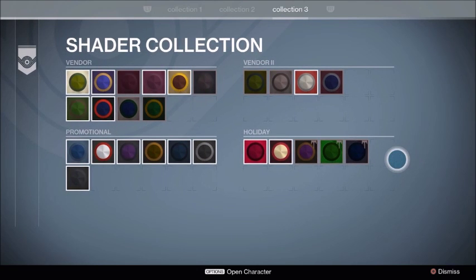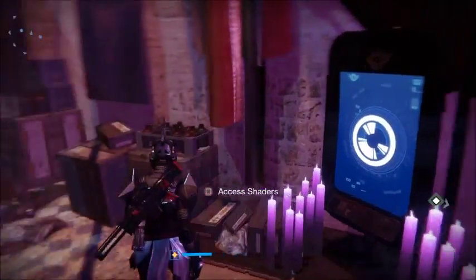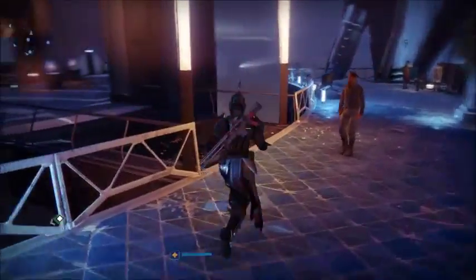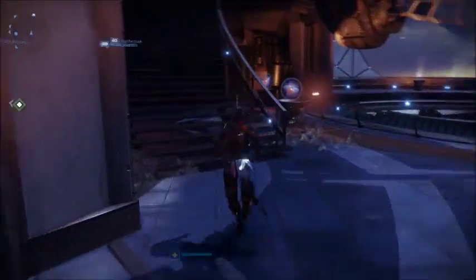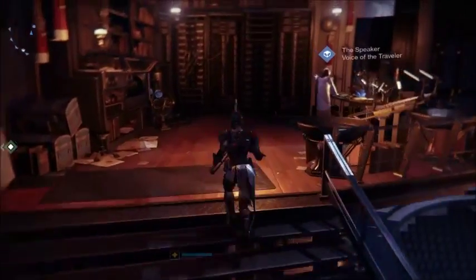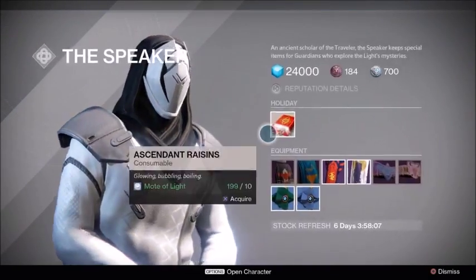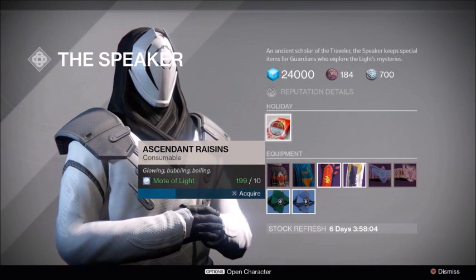So what you're gonna do is you have to make sure you have that box of raisins from Eris Morn. The first place you're gonna go to is to the Speaker, and once you talk to the Speaker, he's gonna have motes of light and the box of raisins you're gonna trade him for, and you're going to get the ascendant raisins that you'll need.